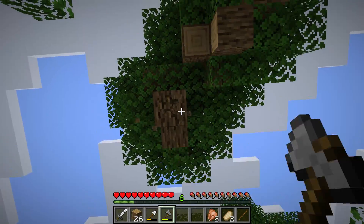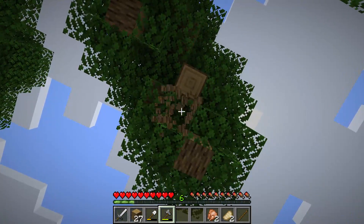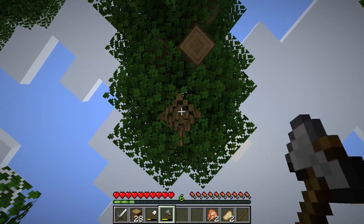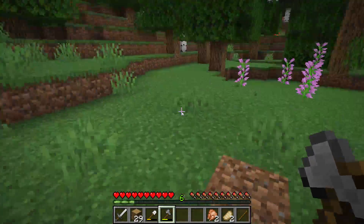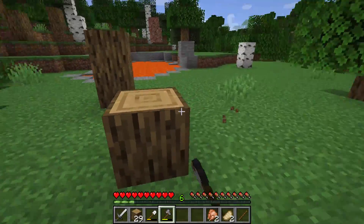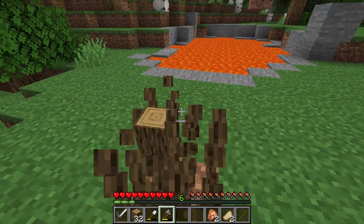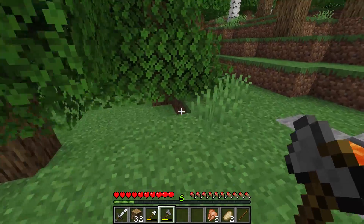I hate these trees — they're so annoying to mine. You mine the bottom of them but you can't reach the top, so they stay floating in the air forever until you either burn them down. That's actually a good idea — burn down those trees. Oh, a lava pit! I think I saw this in the last video.